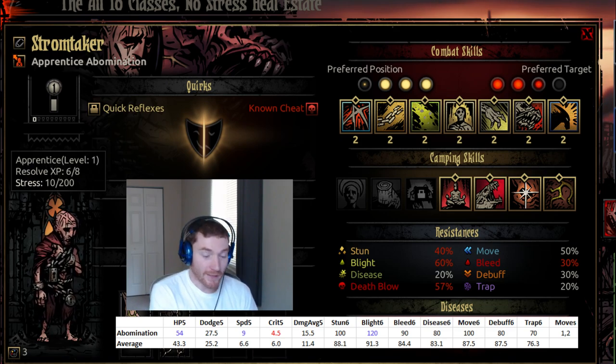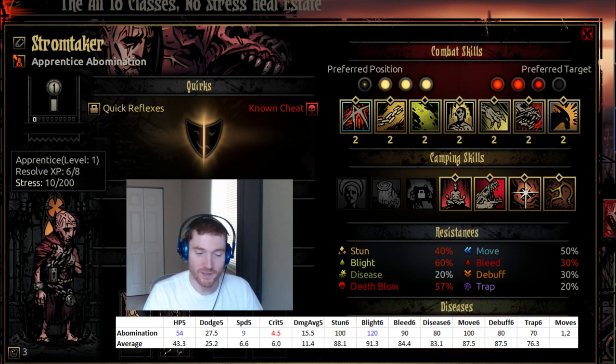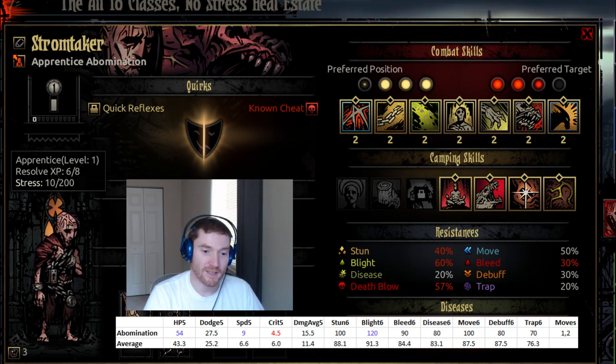Abomination has high HP, and I like HP in this game. Oftentimes HP is not all that important — the more healing you have, the less important HP becomes. But having high raw HP allows you to survive spikes in damage like bosses and criticals, where a single crit doesn't put you on death's door. It's probably the most reliable defensive statistic in the game, and the Abomination has a big chunk of it compared to other classes.